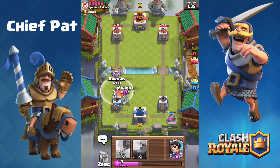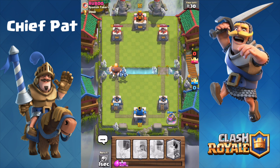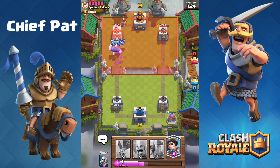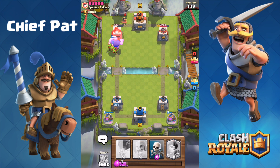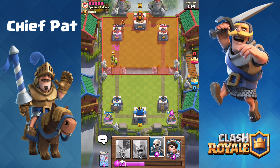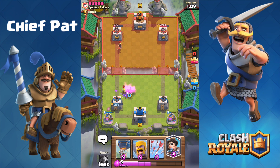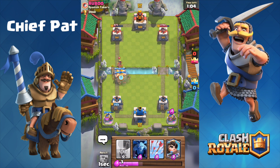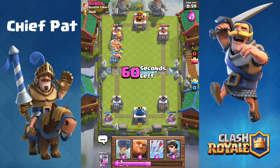Let's play skeletons and arrows to stop this hog rider as well as the minions, and do a little bit of a counter push with the giant. The tower locked onto my giant, which is really good — that's going to give my minions just a little bit of time to damage that tower. They probably did about a thousand damage in the span of two or three seconds, because the princess couldn't shoot fast enough. The tower's all the way down to 875.